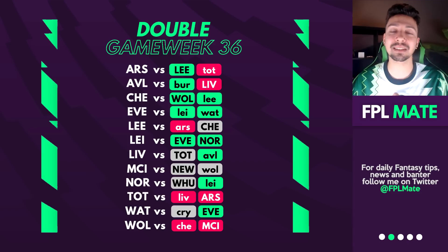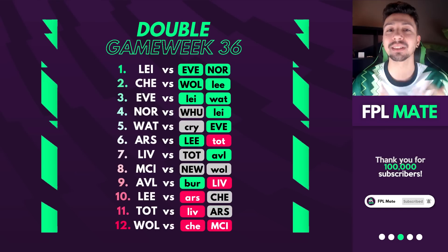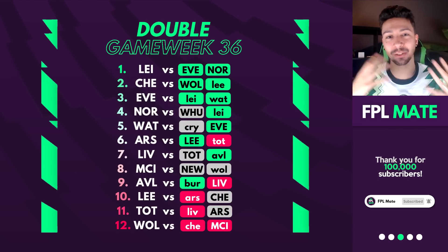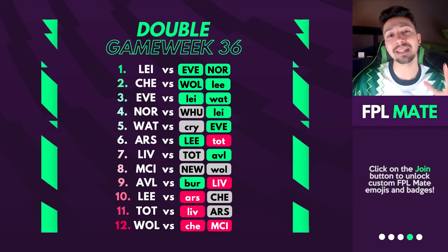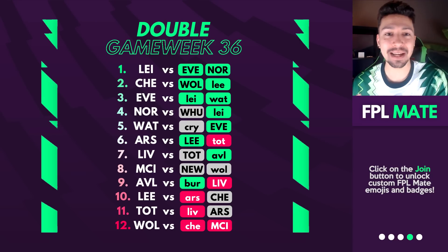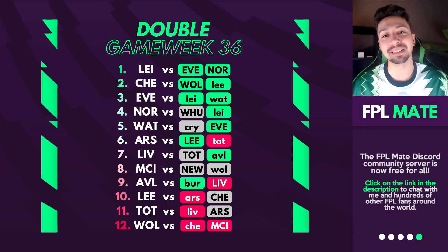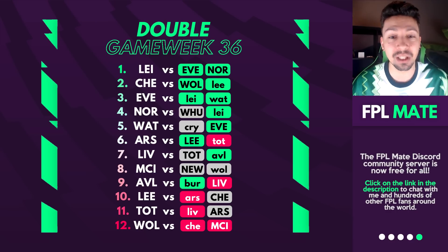I'm going to reorder these teams in order of fixture difficulty — how difficult the pairs of fixtures that each team has. This is an order I prefer when looking at all Double Game Week fixtures. This is not necessarily the order in which you should be buying players. Leicester are at the top, which means they have the easiest pair of fixtures, but that doesn't mean we should necessarily go for Leicester's players.